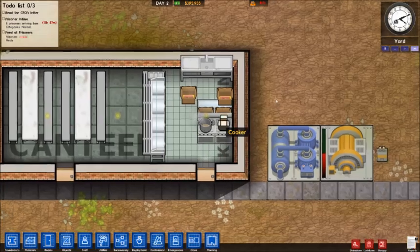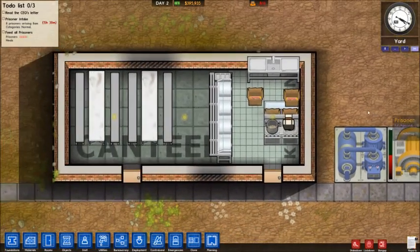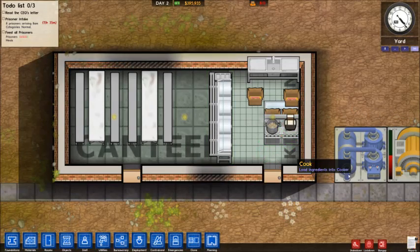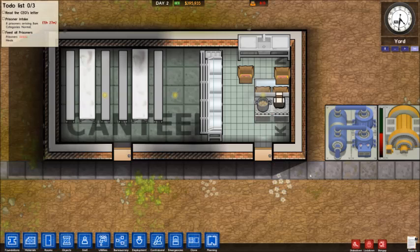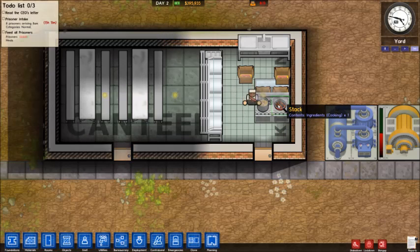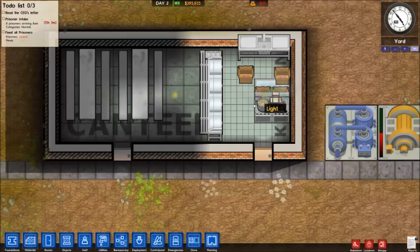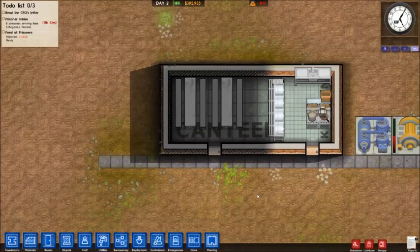The closer you keep the kitchen to the actual storage area, the better — it saves a lot of time with cooks running back and forth. Also try to keep as few locked doors between them as possible, because the cook can't unlock doors and needs a guard every time. As you can see, the stack has eight cooking now, he's added more — there are now eleven items of food there. That's it, it's nice and simple. Thank you so much for watching.